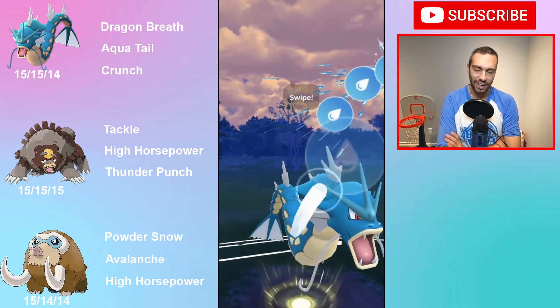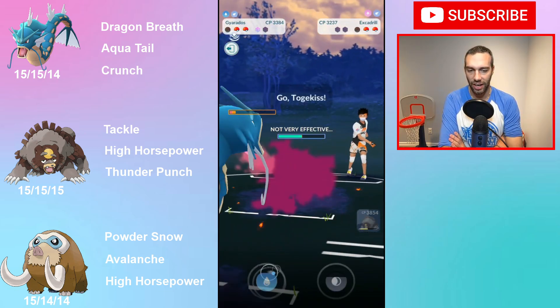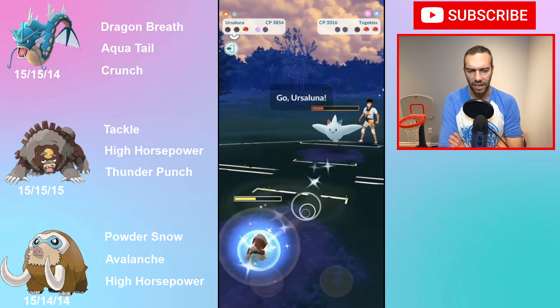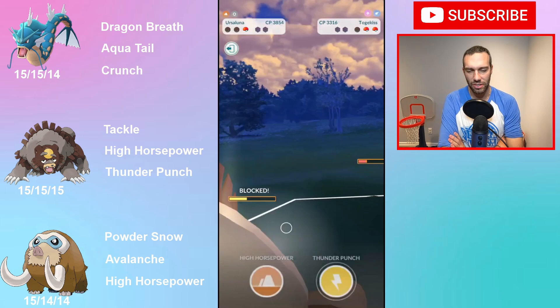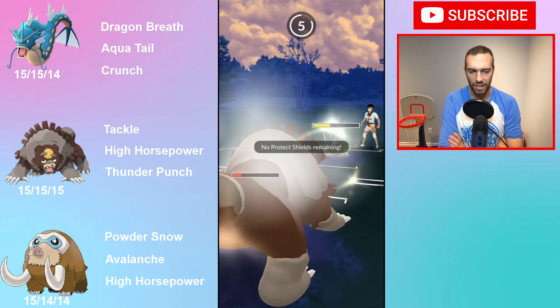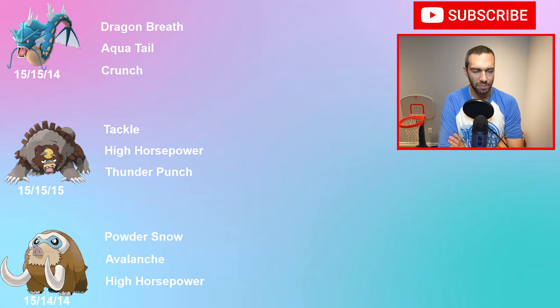I did very well with that team. Whether it was because I was in the 2300 range or because it's genuinely a good team — I think Togekiss is going to have a lot of play in this meta. Mamoswines will be everywhere, and I think Mamoswine will probably end up on my best team. Maybe Dragonite and Gyarados too — Gyarados is pretty strong in this meta. Togekiss has a lot of good matchups against Gyarados, Dragonite, Garchomp, and plenty of neutral matchups as well.